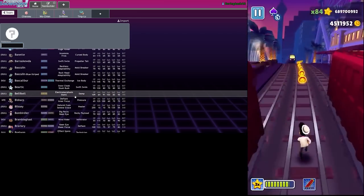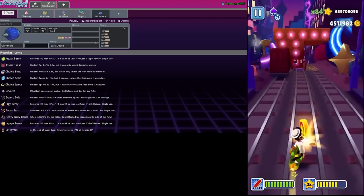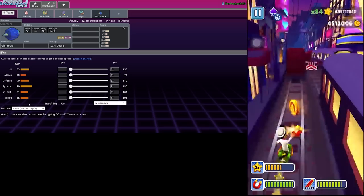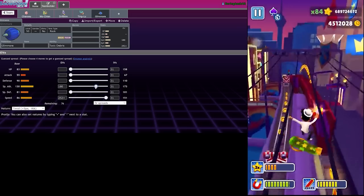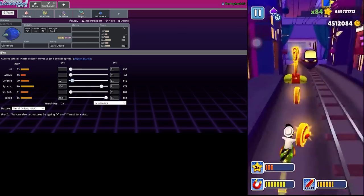That's defensive stall stuff. Let me go ahead and put Glimmora on this team - Glimmora is obviously very good. We'll go with Toxic Debris, a more offensive one. This is a spread I've been running recently - it's 220 something. I forget what it does - classic.